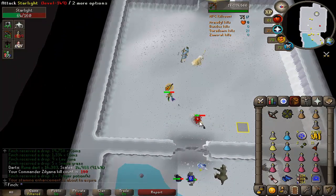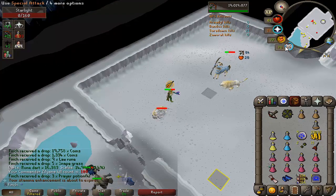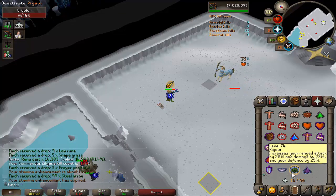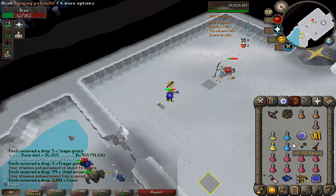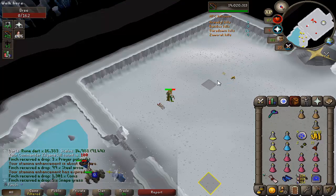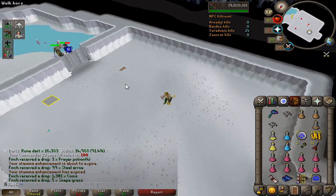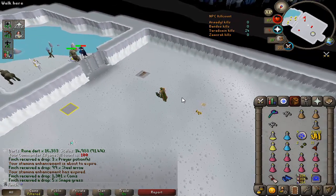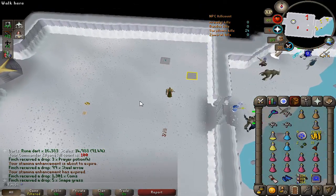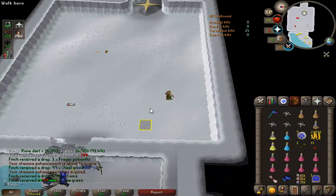That is my 100th kill at Commander Zilyana. I'm really enjoying this boss - it's pretty chilled out. I'm not even doing a flicking method. My range defense with this setup is pretty decent, so I'm basically just coming in with three brews, three ranging pots and four staminas, and that's been going fairly well. I think they've updated the ecumenical key drop rate to just be a flat 1 in 60 from all monsters in the Wilderness God Wars dungeon, and that's sped up getting the keys as well, which has been really nice. I think it's probably worth having the Odium Ward as an upgrade.